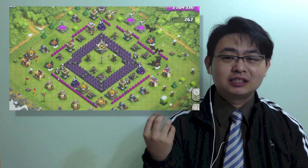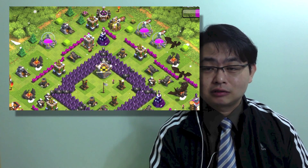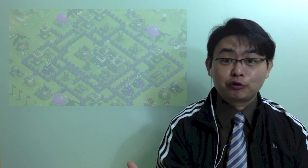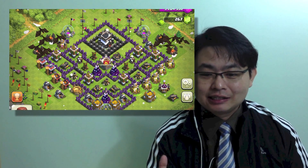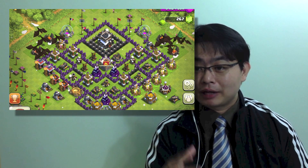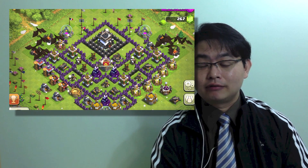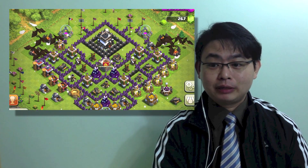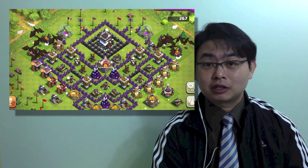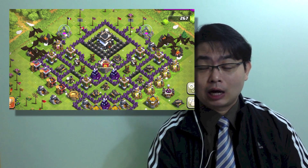Many people have actually sacrificed their resources — the elixir storage and gold storage — placing them outside the wall to protect their trophies, which I find a little bit odd, but it does work in some cases. High town hall level and high trophy players do that, and it probably works because of their X-Bow or high tower defense.